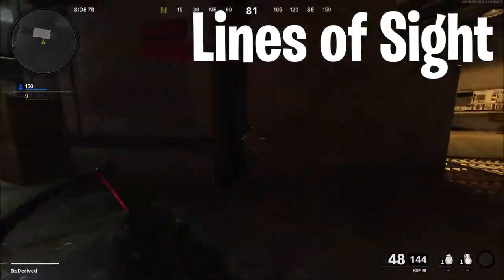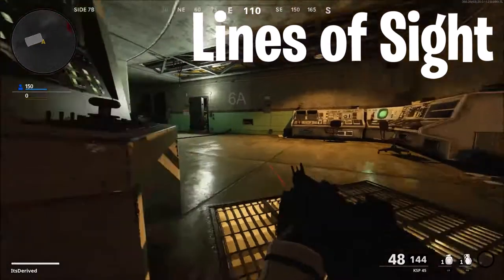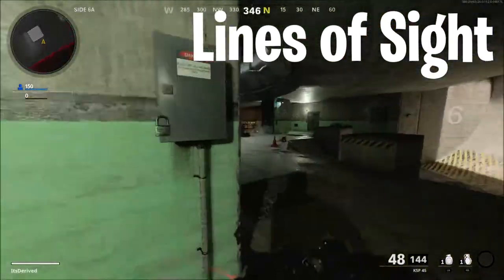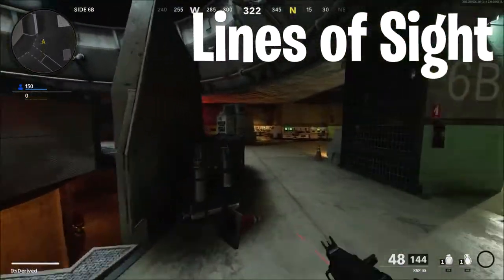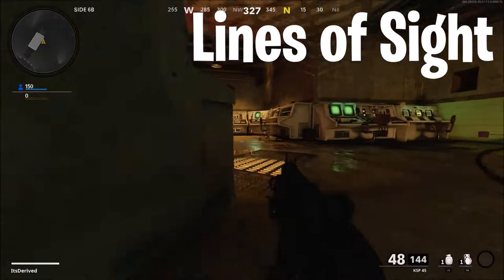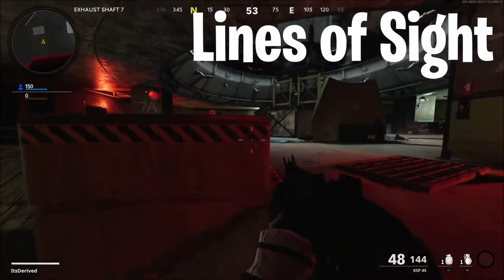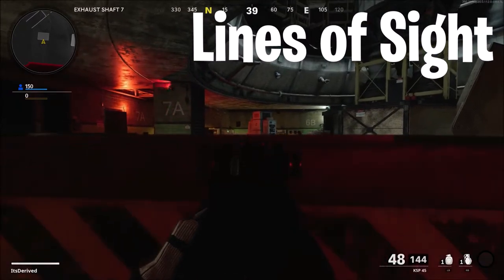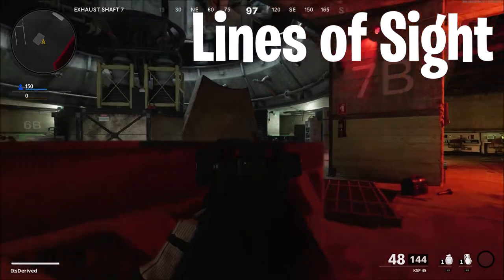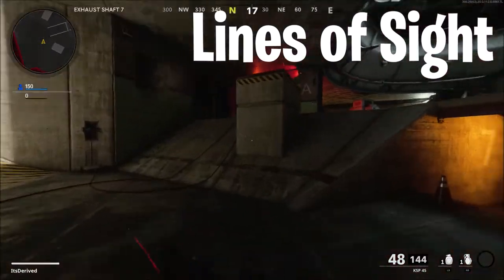I also wanted to point out that you can actually lay down right about here and get a nice little line of sight looking through this part. I feel like a lot of people don't know about this — it's pretty cool. You can see some stuff, not a lot, but some. The same thing works on the other side as well because it is symmetrical. You can just lay down, peek through to the other side, and see if anyone's crossing through.